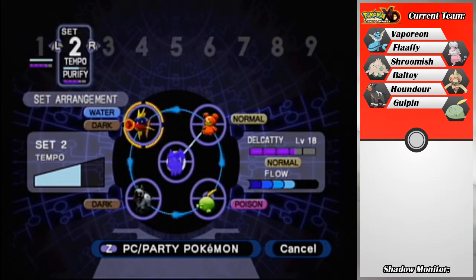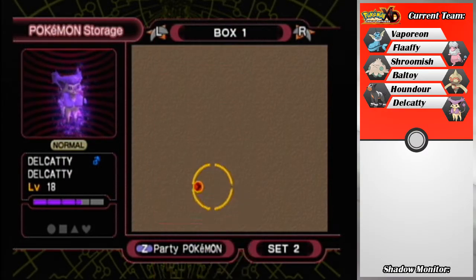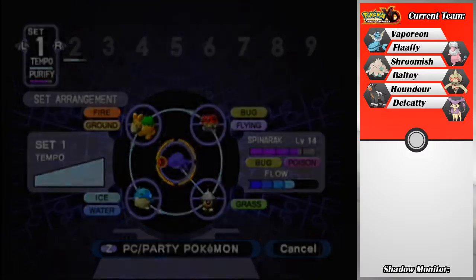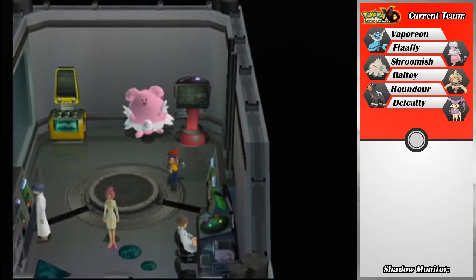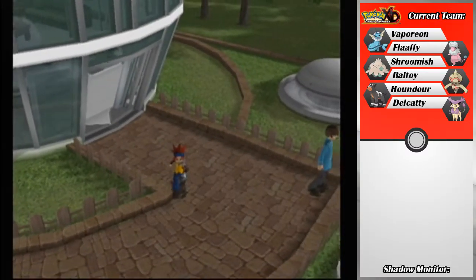We don't really have anything else to do at the moment. We don't even have any Shadow Pokemon to work with at this point since I'm putting Delcatty in my party, and Spinarak is already over a bar down. We just put him in — man, this thing works fast. I will cut out now and see you after those battles. There's basically no way I can get interrupted by a purification this time.